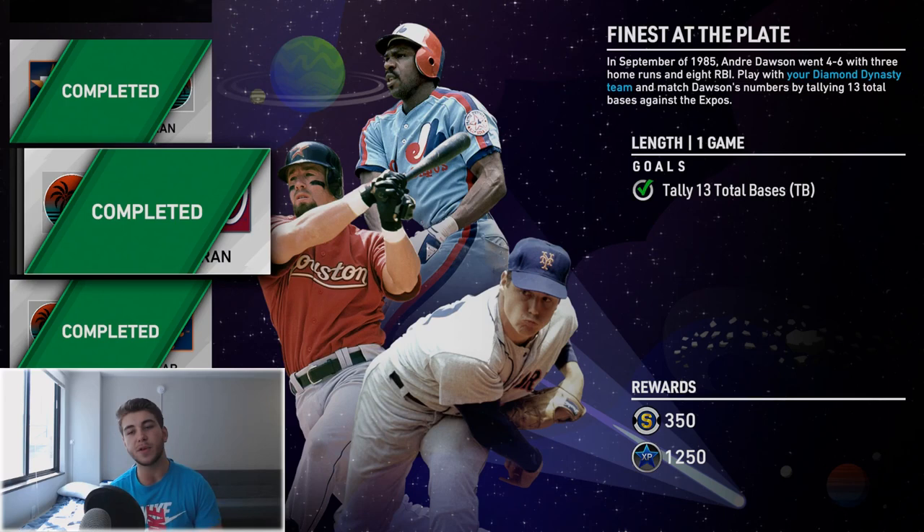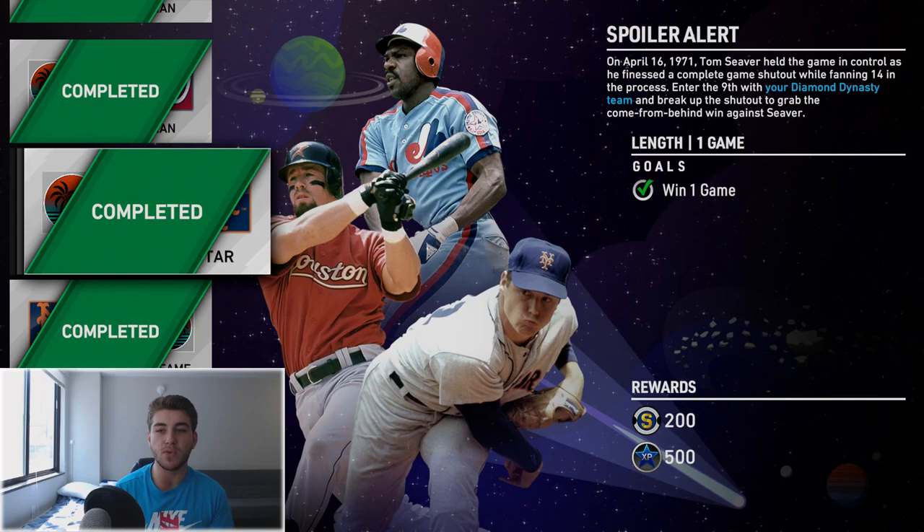For the total bases moment, I don't personally find guys like Ichiro all that great against the computer. Against real humans I think Ichiro's great, but against the computer I'd rather have somebody with a bit more power — somebody like Bryce Harper is what I'd recommend. You are facing the Nationals, so you're facing Tom Seaver. Stack your lineup with lefties — that's not a bad idea at all. Put in Lou Gehrig if you have him, put in Bryce Harper, put in Billy Williams from the Sony partner moments — that should help you out.